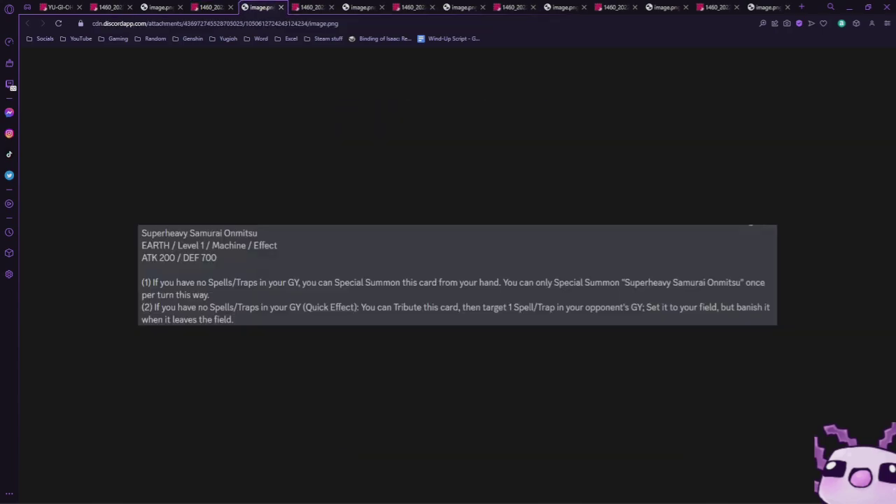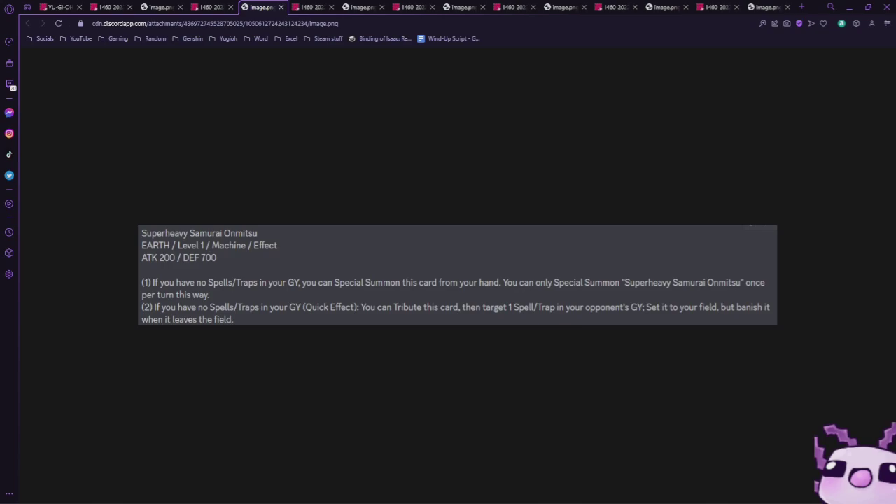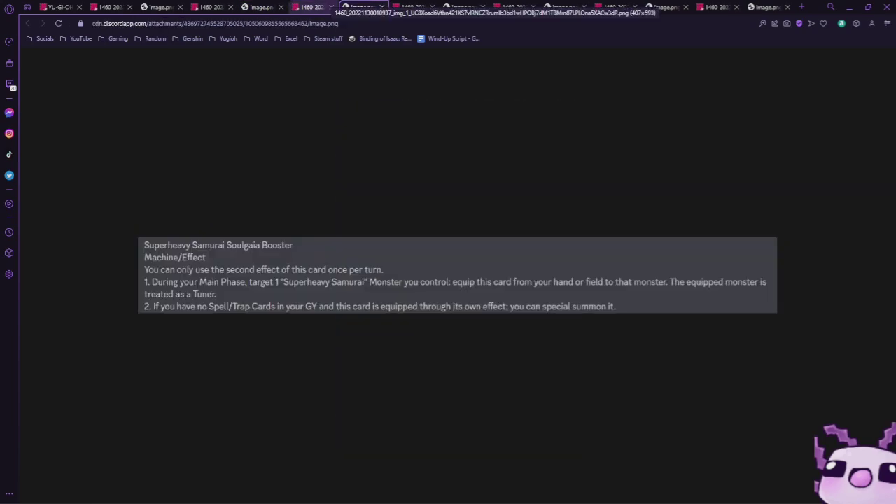Next up we have Super Heavy Samurai Onimatsu 32 — it's an Earth level one machine monster with 200 attack and 700 defense. If you have no spell cards in your graveyard you can special summon this card from your hand, and you can only special summon it once per turn this way. As a quick effect, if you have no spell or trap cards in your graveyard, you can tribute this card to target one spell or trap card in your opponent's graveyard, set it to your field, and banish it when it leaves. This is a great free extender that also lets you use your opponent's utility cards like Forbidden Droplet or TTT.